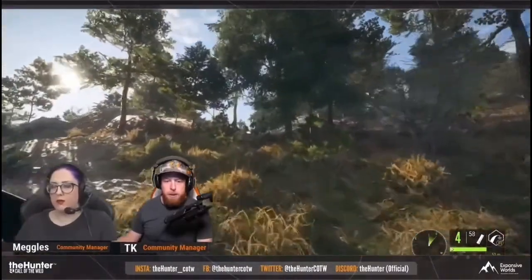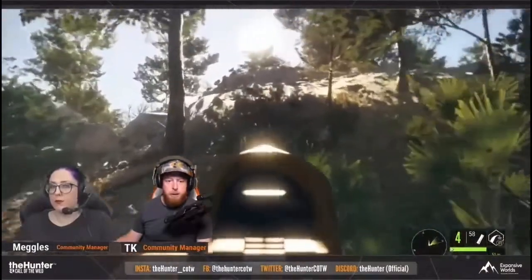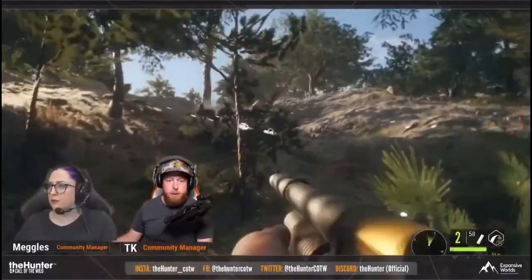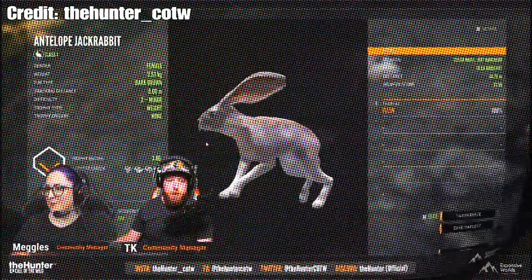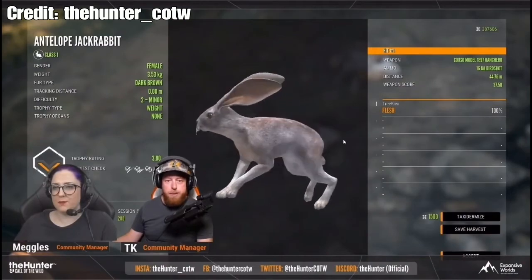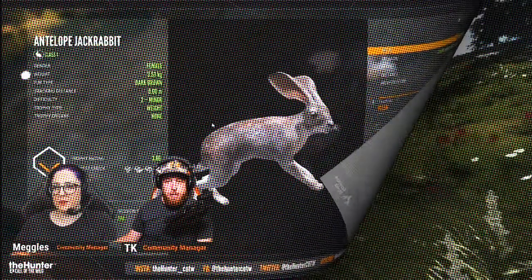Next up, we have the antelope jackrabbit. These rabbits are mostly native to northern Mexico and southern Arizona, and the species differs from white-tailed jackrabbits because their body is larger in size and they have extremely large ears. Beautiful model — you can really see why they were called antelope jackrabbits. They must be able to hear a pin drop.